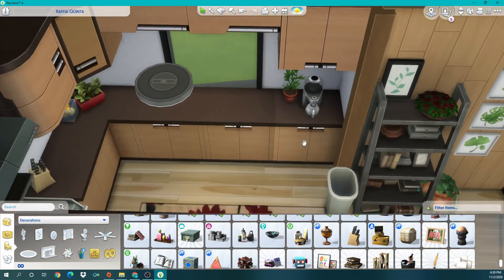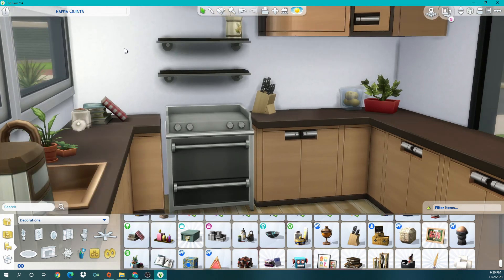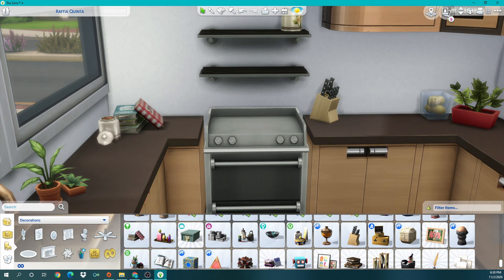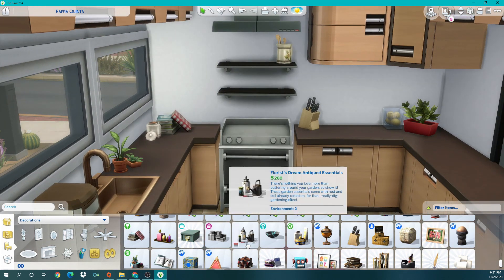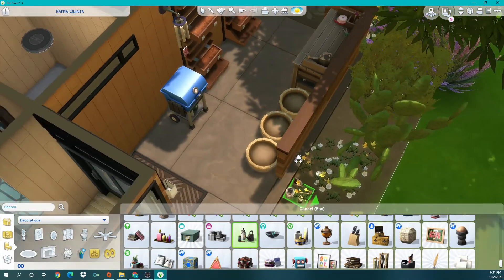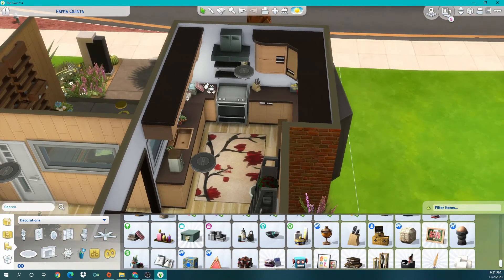I think the lighter color looks better. I feel like they would have pictures of themselves right here, so I might leave that empty for now and place some actual pictures of them there later. That might be nice. The gardening stuff — yes, gotta have that! I'll place it over here, in between, and yeah that looks kind of nice.